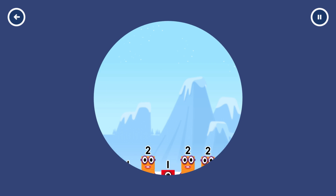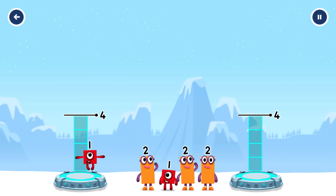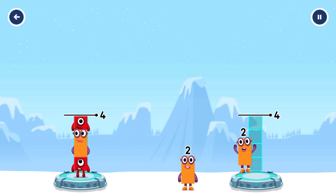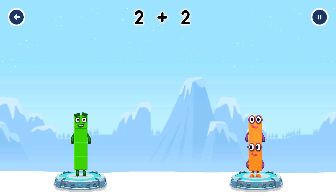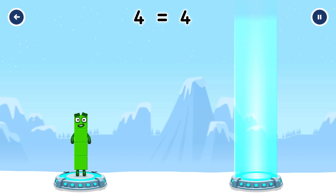Share the number blocks evenly to make two groups of 4. 1, 2, 1, 2, 2. That's right! 1 plus 2 plus 1 equals 4. 2 plus 2 equals 4. 4 equals 4.